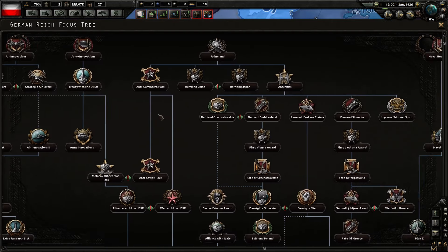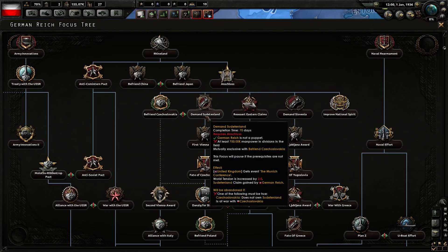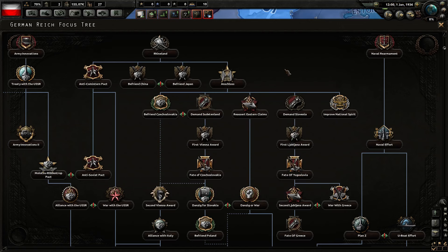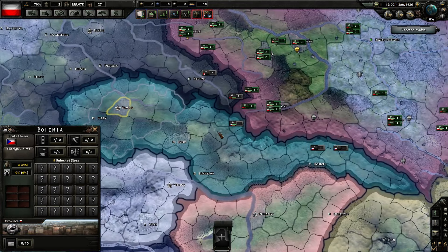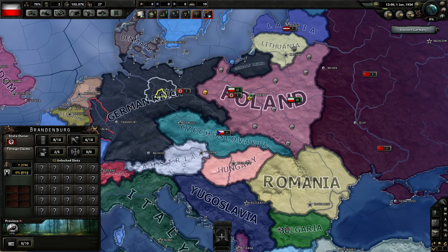Let's take a look at the German focus tree. Germany is just going to keep trying to demand Sudetenland. Germany can take this focus even if Czechoslovakia doesn't exist, and then it's gonna get cancelled. So if you play on historical AI, Germany, after Anschluss, is just going to keep trying to get Sudetenland over and over. Every day it's going to try this and in an hour it gets cancelled — next day, same thing. This is the exploit for Poland. It makes the Polish game super easy.